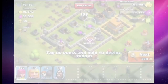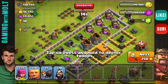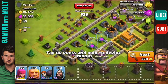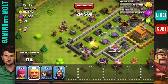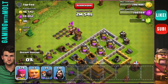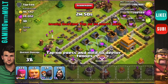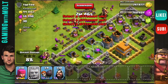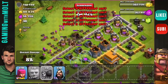Alright guys, I think I'm going to attack this base. It looks like a lot of his defenses are outside the wall, so it shouldn't take that much to take them out. I'm going to go ahead and deploy my giants out here to get rid of a bunch of these things and clear some room for my archers to start working on the base.